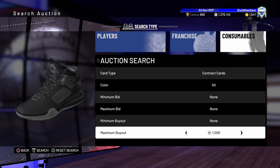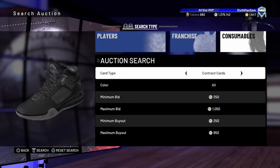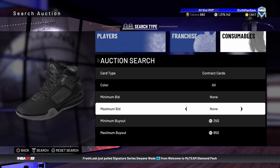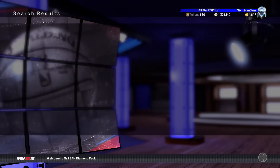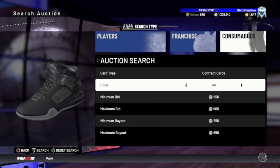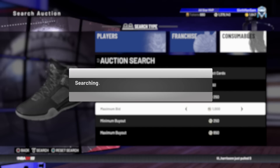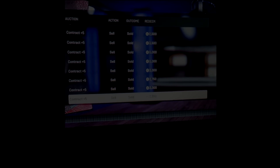It might take a bit for something to pop up because a lot of people quick sell contracts and the auction house has been very laggy recently. But keep saving this filter and buy whatever pops up — bronze contracts sell for 900 minimum, so let's assume at least 1,000. You get a gold, silver, or bronze contract, flip them for at least a thousand, and you're making 100 MT per contract. If you get a diamond contract or gold contract, you can make a solid profit margin per snipe.